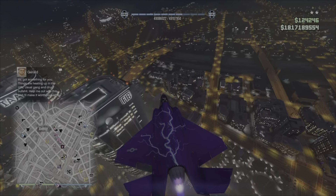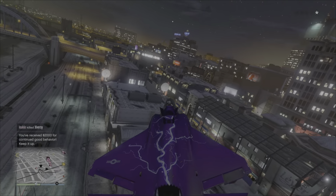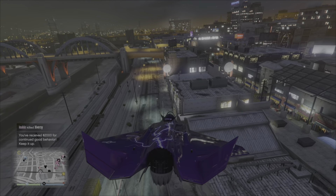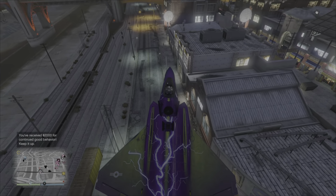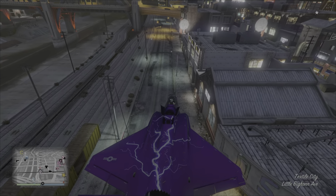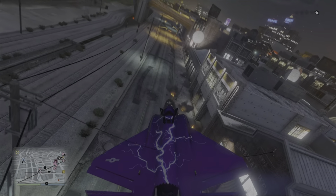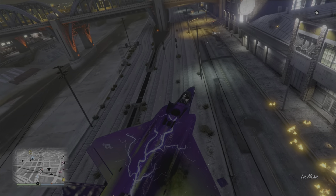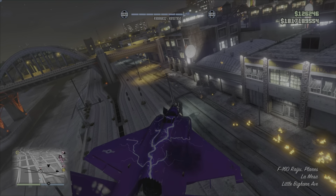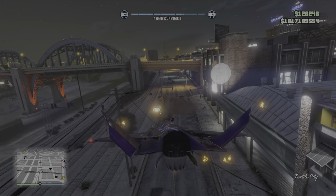The only way to hit your shots with this jet is to go into hover mode. But the problem with going into hover mode is that you're going to get killed by a homing launcher, because this is GTA Online and you need to be realistic about the situation. $7 million down the drain buying this jet. I'm sure people on YouTube will make fully elongated videos going in depth about how this is better or worse than the laser.